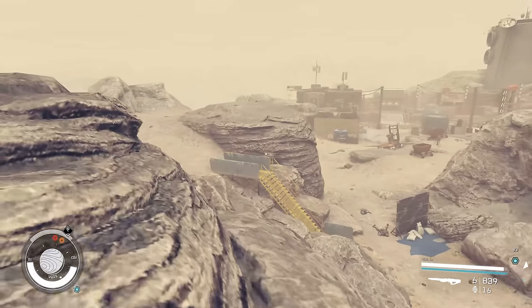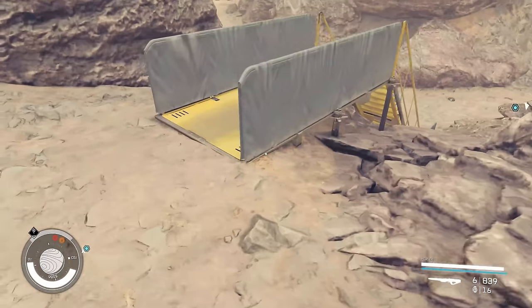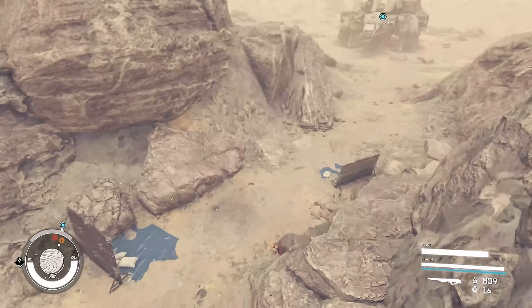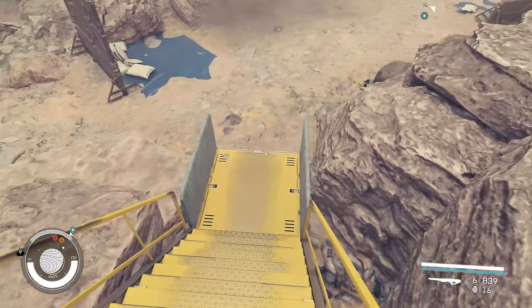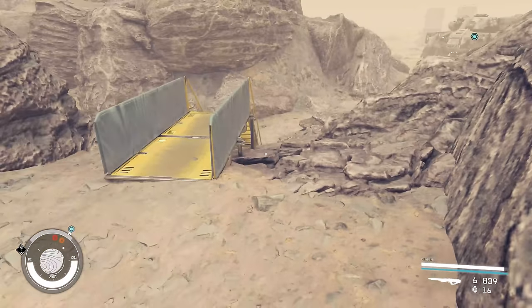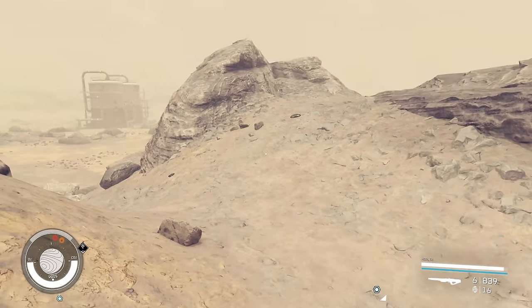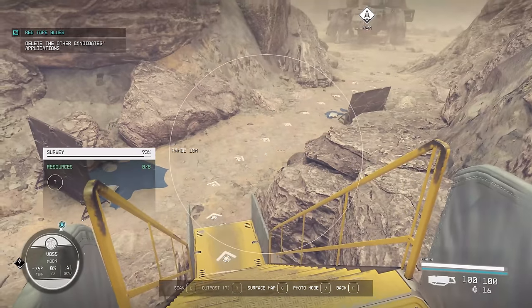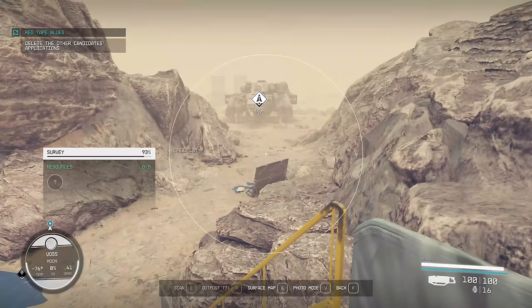The next thing to talk about is your guidance arrows. I'm going to do a lot of this on this dusty planet — the whole point is to avoid spoilers where I can. If you've got a quest and the first step means you need to get back on your ship, what you can do is bring up your scanner tool, and if you look on the ground, you're going to see arrows that guide you where you need to go. You can actually see the path along the ground.